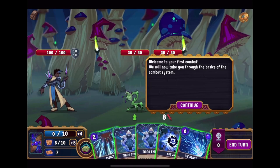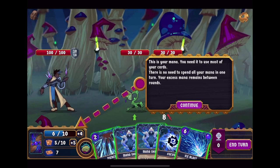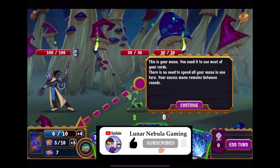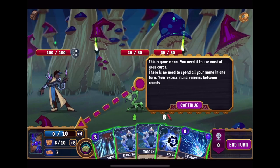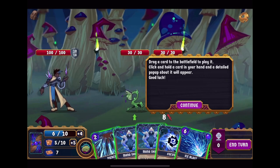Welcome to your first combat — we will now take you through the basics of the combat system. This is where you'll see your current character health, shields, and status effects. When you receive a status effect, you can click your character to read more. This is your mana — you need it to use most of your cards. There is no need to spend all of your mana on one turn; your excess mana remains between rounds. You draw cards from your deck on the left, played cards go to your discard pile on the right. When your deck is empty, your discard pile will be shuffled back in. Drag a card to the battlefield to play it.